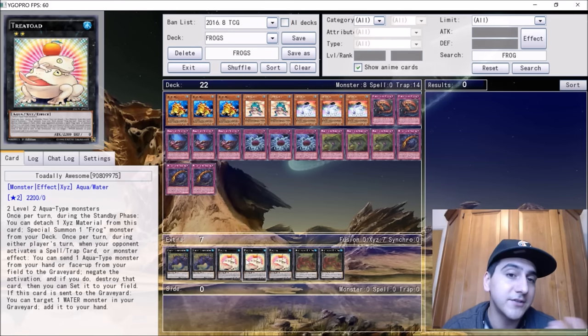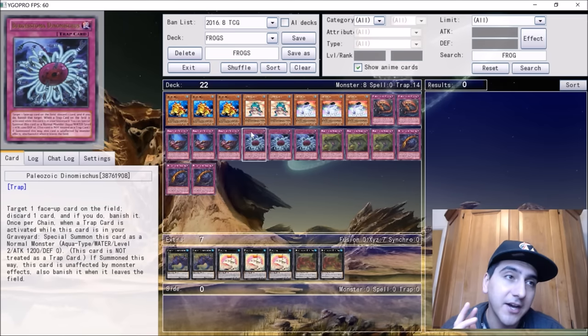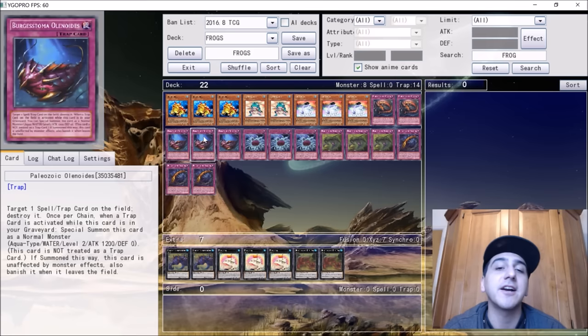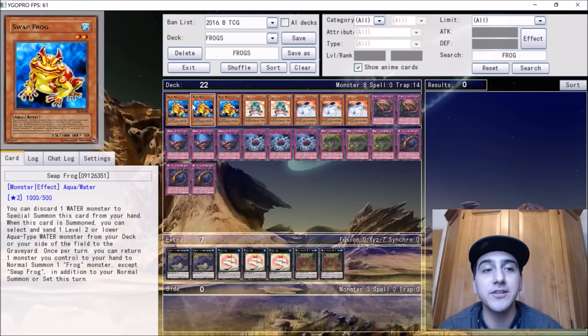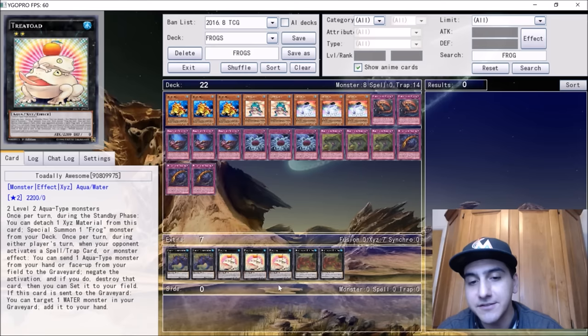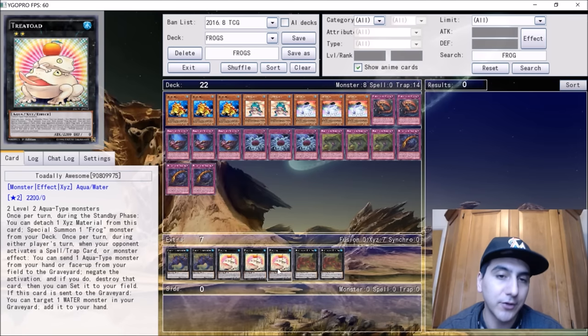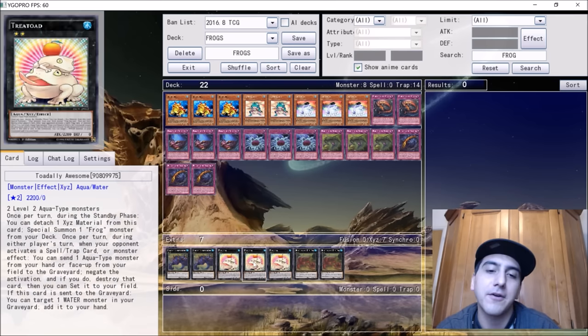The deck has many forms right now — it's being used in Mermails, Paleozoics, and the HERO Toadally Awesome deck. What's really cool is it's bringing back monsters that haven't been used since Frog Monarchs: Swap Frog, Ronintoadin, and Dupe Frog. With the release of Toadally Awesome, these cards are playable again. Swap Frog is getting the Ultimate treatment and Dupe Frog the Super. They're very easy to pick up, though Toadally Awesome itself does have a steep price — but more printings should be coming with the special editions.